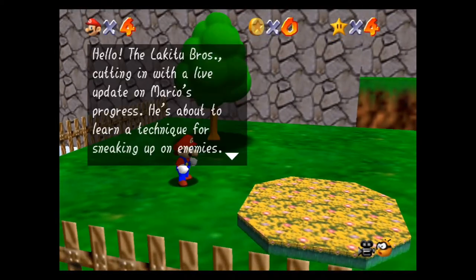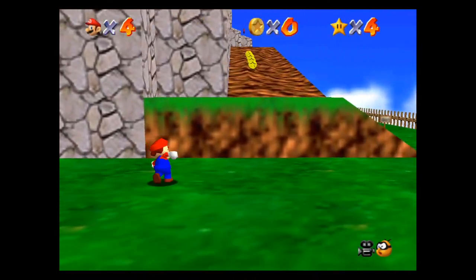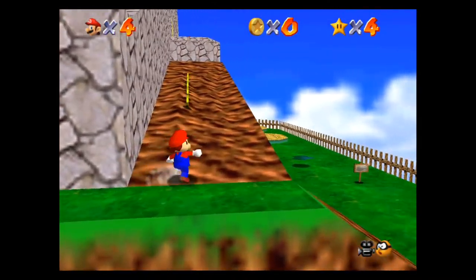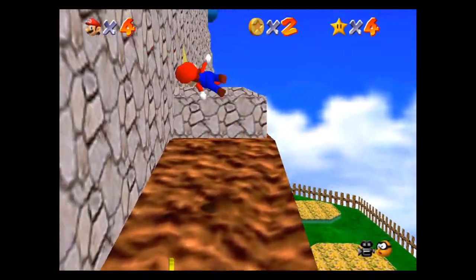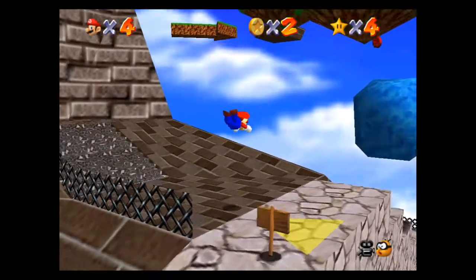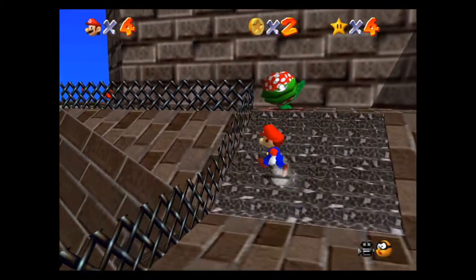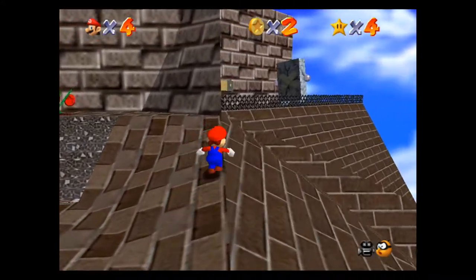This one is very easy and very straightforward. All you have to do is climb to the top of this level and then face the boss, which is the Whomp — an iconic bad guy from all the Mario games. You can easily go around, and I'm going to show that way as well, but I always go this way because it's easier.